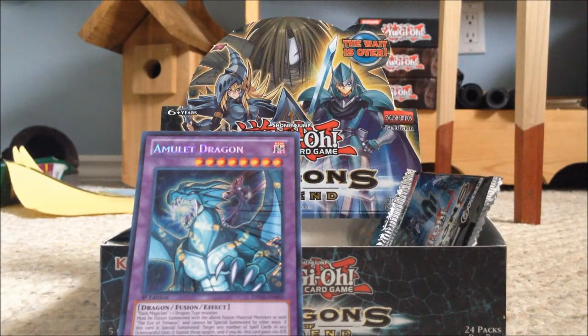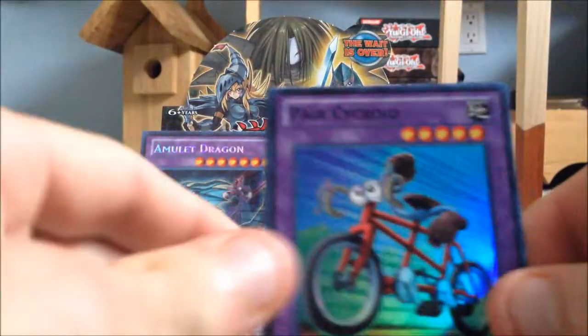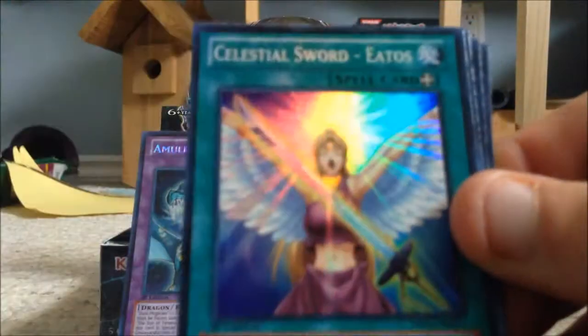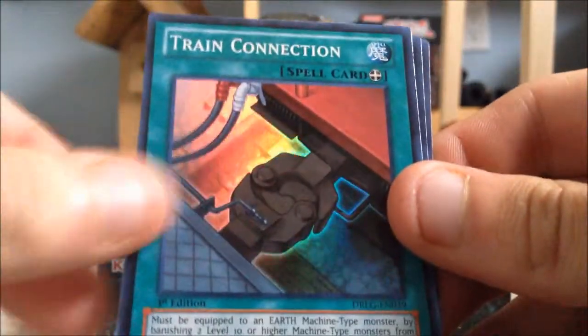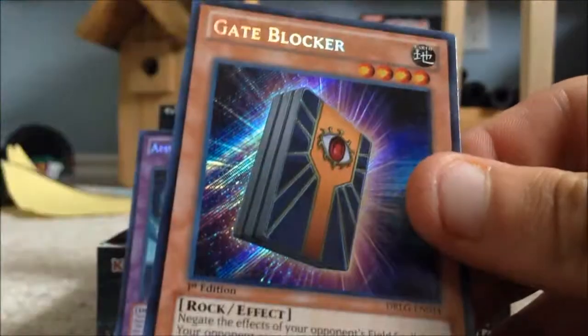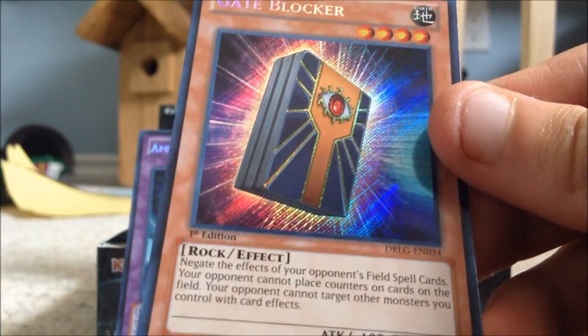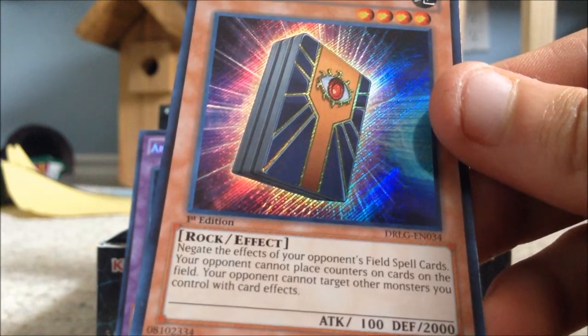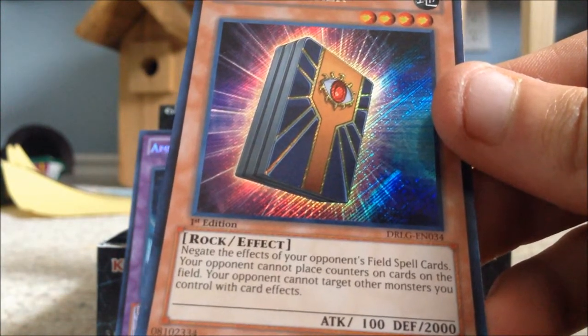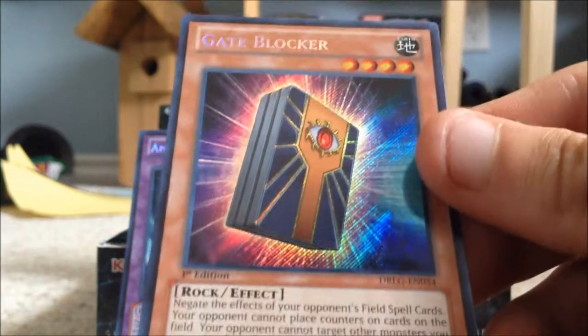Really hoping we can pull Dark Magician Girl now. Next pack: Parasychroid, Eatos, Celestial Sword Eatos, Train Connection, Blackwing Revenge, and Gate Blocker — alright, that's pretty cool. With Gate Blocker, field spells can't place counters on cards and you can only attack this card by card effects.